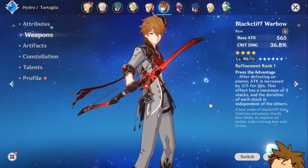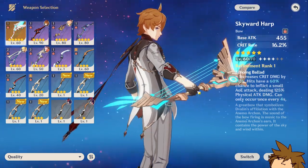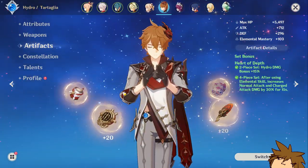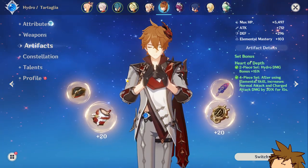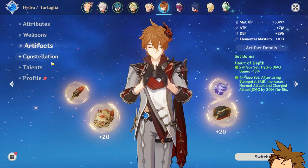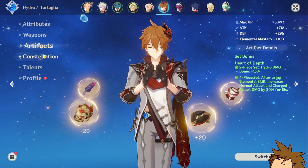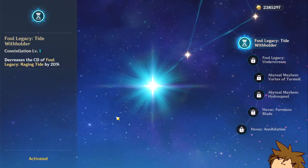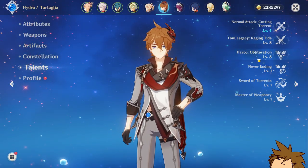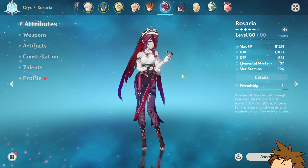Tartaglia is my main on this account. He's at level 80 out of 90 — I really don't like the Oceanid boss, as you can see, but I should probably get around to making him level 90. His weapon is currently the Blackcliff Warbow, but I'm planning to switch to the Skyward Harp which I got on the weapon banner. His artifact set is a four-piece Heart of Depth. I did hear Shimenawa's is also a good set for him, so I might try that in the future. He's at Constellation 1 — I got pretty lucky — and his talents are at 4, 8, and 8.